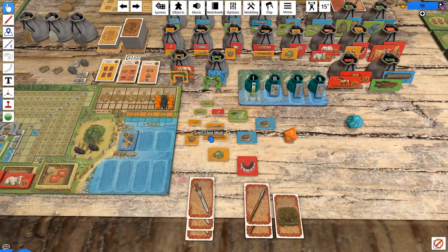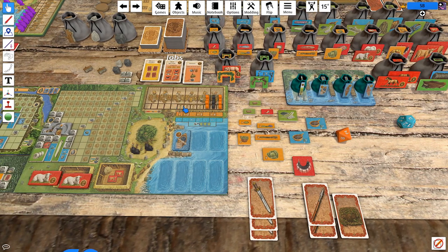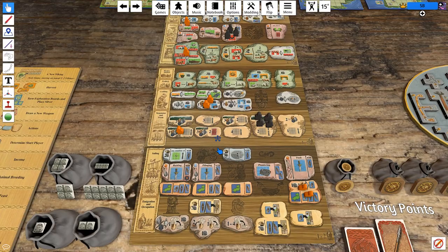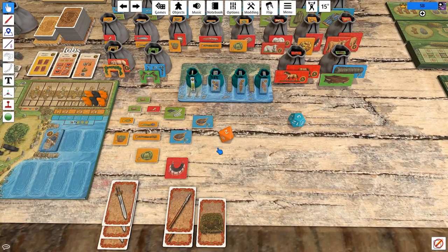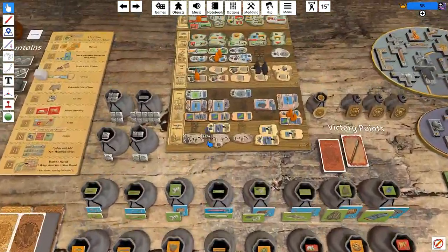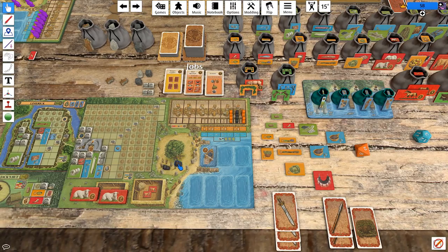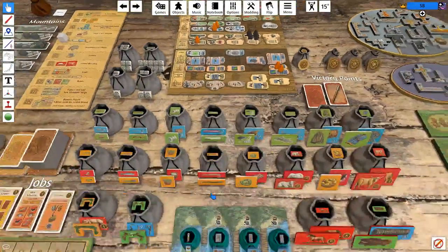We could just do a classic flax to linen, but we're actually a little food-light. If we go grain, mead, flax we're okay, but we could do cabbage instead of the flax. We could go catch fish — that actually solves a lot of the problem and gives us even more green tiles. We have two spears and a snare. Oh, catch fish doesn't use wood. That's extremely doable.